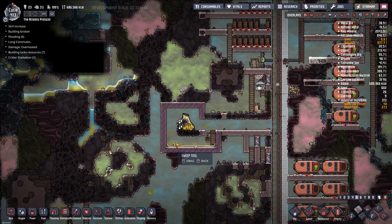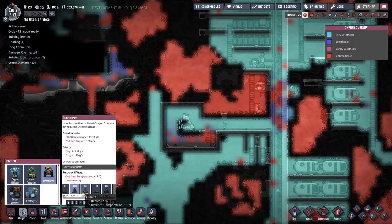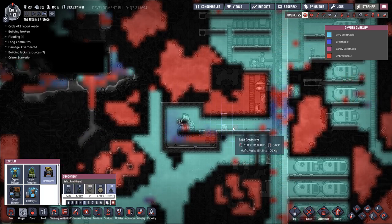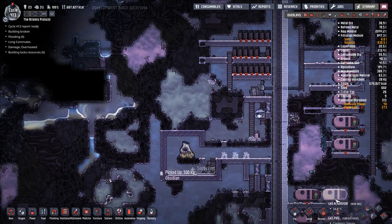Let's go ahead and sweep up any of this. I think we'd also like just a couple deodorizers here — mafic rock, just like so. Because we're going to have some polluted oxygen in here.